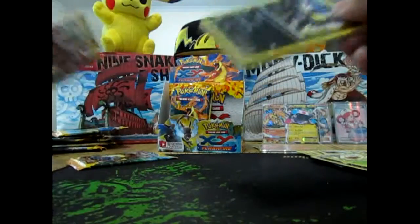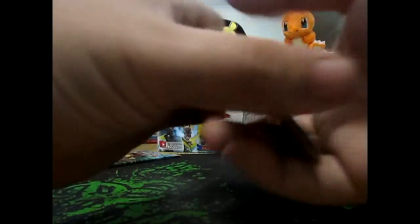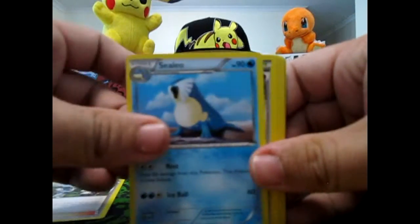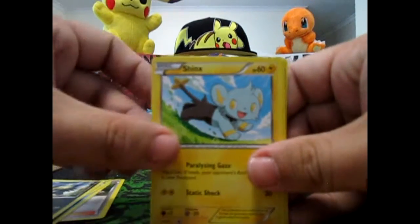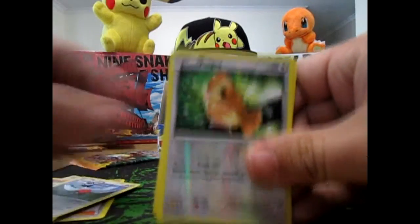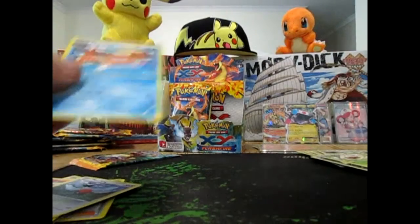Alright, one pack left. We got Pokémon Fan Club, Sealeo, Magnetic Storm, Stunky, Shinx, Litleo, Duskull, Fletchling, a Reverse Pidgey, and a Floatzel Rare.